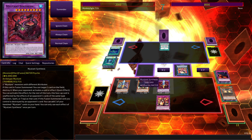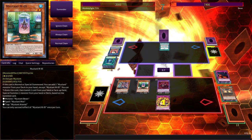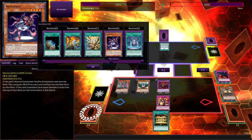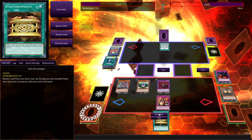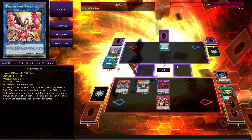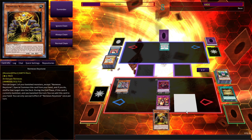Let's just go into Battle Phase. Attack. I will use that effect to draw one. Ruling question time — I think we live if we Necroface ourselves here with one card in deck. So we'll go ahead and do it. And that's how you play Mutant Nemesis Runic. It's such a cool deck.